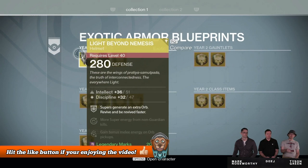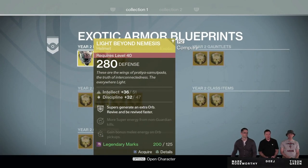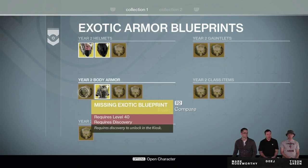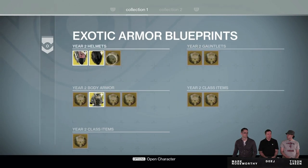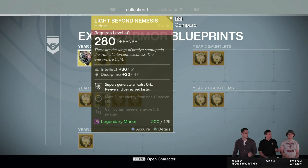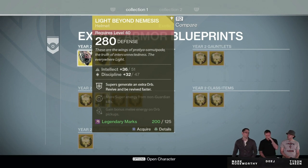Here we have the year two items — you can see it says year two helmets. Now you might be thinking your Nemesis is a year one item, but what they have done is they've incorporated year one items with special year two perks and abilities on these existing exotic items. Now two things I want to point out: you can see here on the bottom right it has year two class items, and again on the bottom left it says year two class items as well. I'm not too sure why there are two separate placeholders for class items.